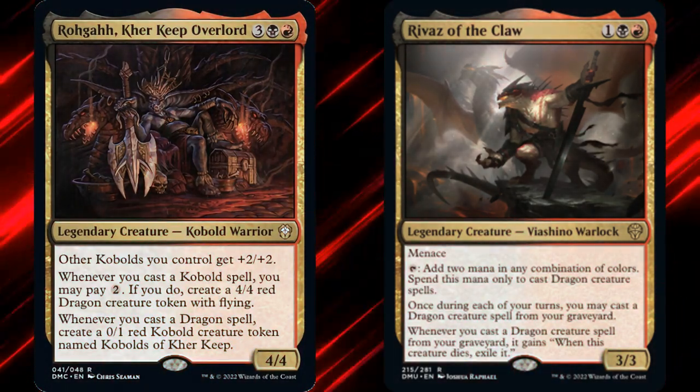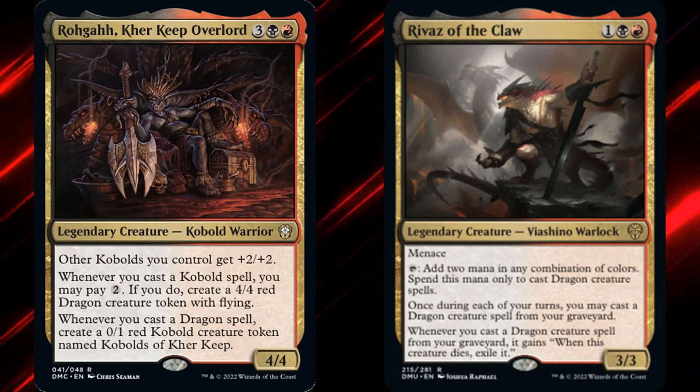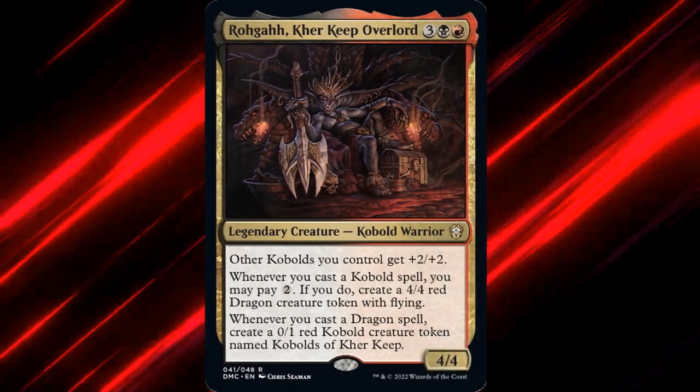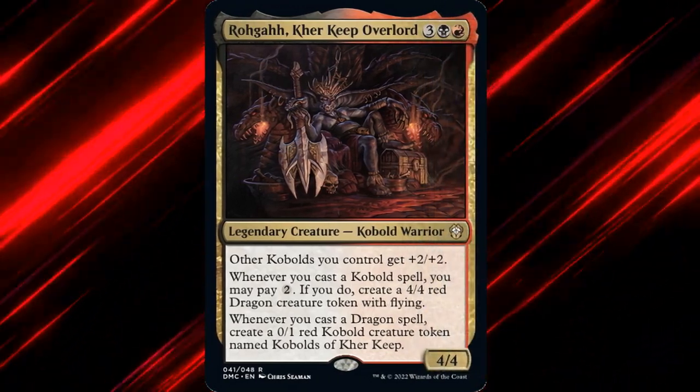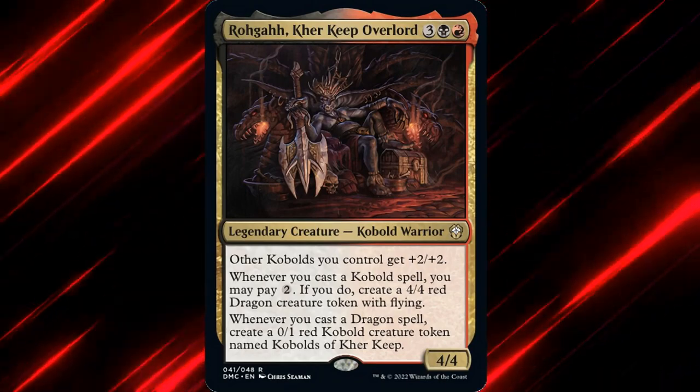Rai'Vaz is obviously the stronger of the two — you can play dragons from your graveyard and ramp into dragons faster, so why wouldn't you run Rai'Vaz in the command zone? But it turns out CuteStuff was right, and Rogah is a lot more fun to build a deck around.